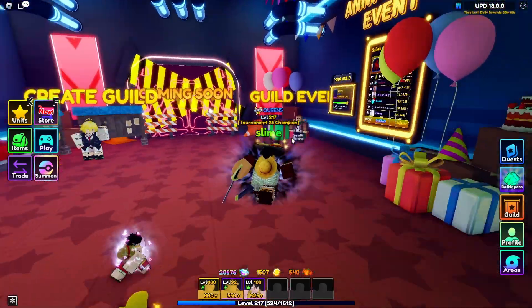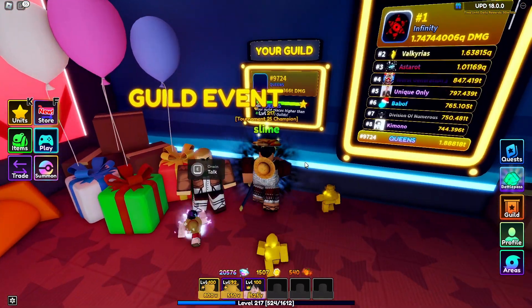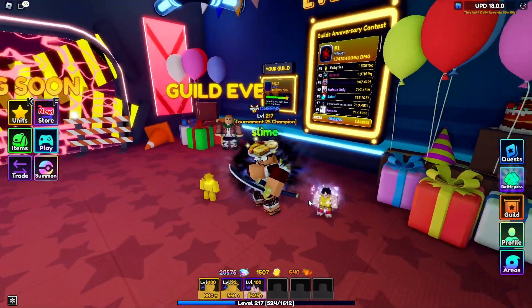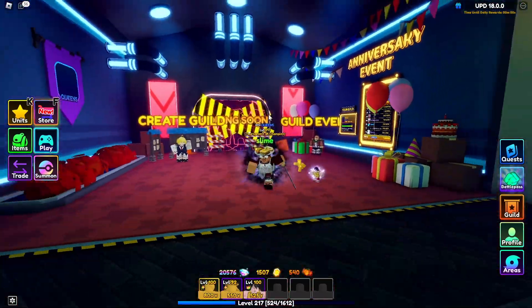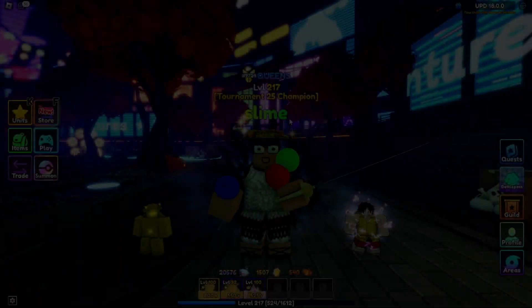An honorable mention is guild rewards. It's not confirmed, but I think it's highly likely that star remnants will be one of the rewards, so make sure to join a guild and you'll probably get some star remnants at the end of the season — even though this guild season has been going on for quite a long time.